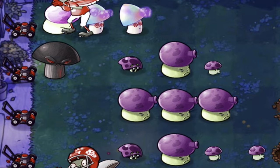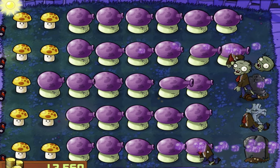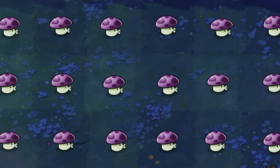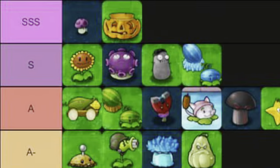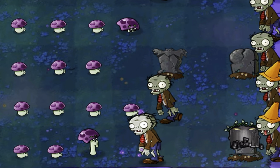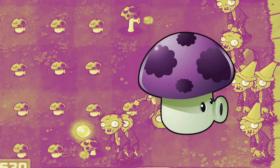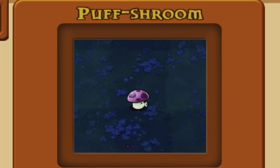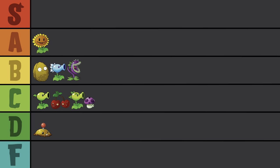Time to get into the good stuff — the Mushies. I know I'm biased towards these guys but I'll do my best to be fair. I've seen how powerful Puff Shroom can be — look up any PvZ1 tier list and this guy is at the top every time. While yes, having a free plant with a quick recharge time is useful, this tier list is more than just that. Sure, I can bring this guy in for free attacks, but do I even like him? Not really. Look at him. Pathetic. C-tier.